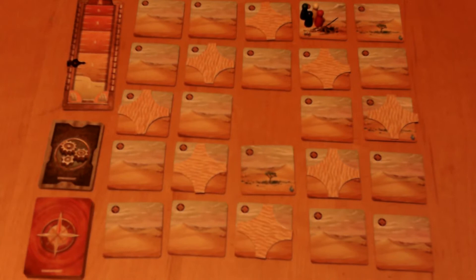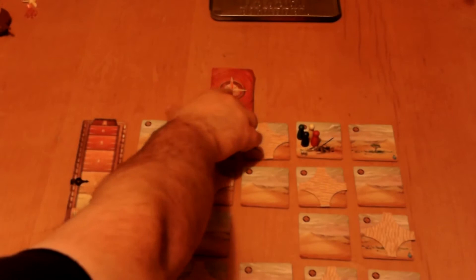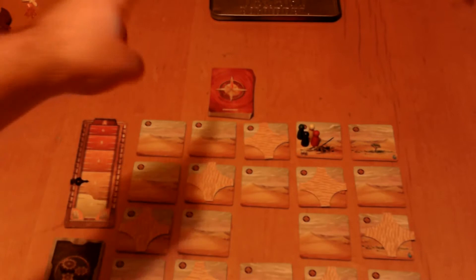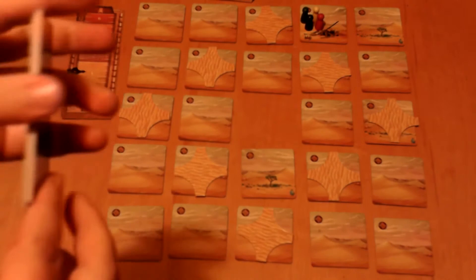Next, you need to set up the cards. First is the storm deck — shuffle it and place it face down above the desert with the arrow at the compass facing away from the board, to symbolize that this direction is north. The gear deck contains items that players can collect over the course of the game to help them achieve their goal. Simply shuffle it up and place it off to the side.